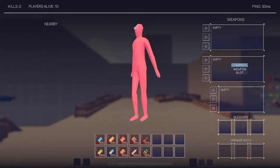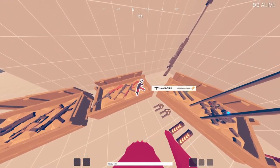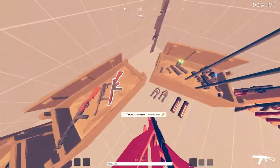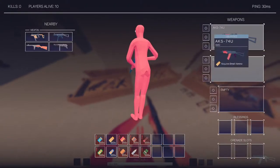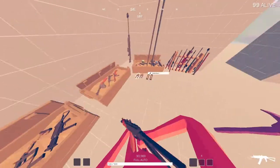In your first weapon slots, here's where you store your weapons. You can only hold three, sometimes a little bit more — I'll get back to that in a second. You pick up a gun with E by looking at it and then it'll go into your first weapon slot. You'll notice there are three slots next to it: scope, muzzle, and utility.